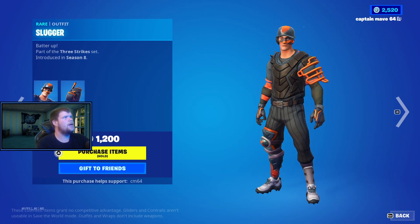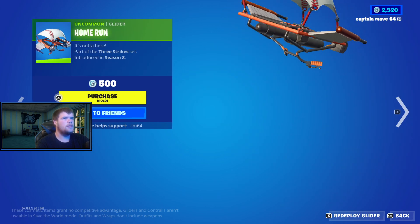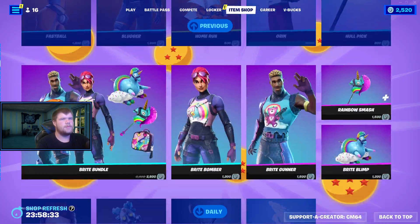Fastball with the back bling Double Play, we have the Slugger with the back bling Strike Zone, we have the Grand Slammer Pickaxe, we have the Home Run Glider, the Orange skin, the back bling Microfusion Jump Kit, and the Gnull Pickaxe — and that's it for that.